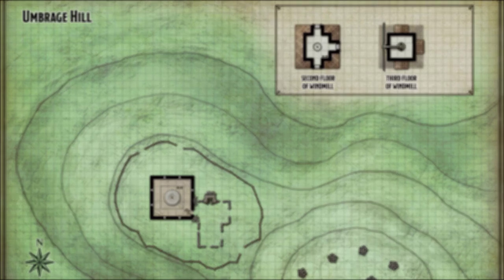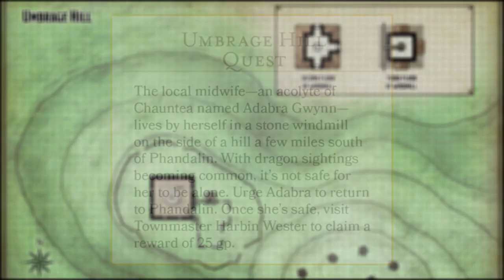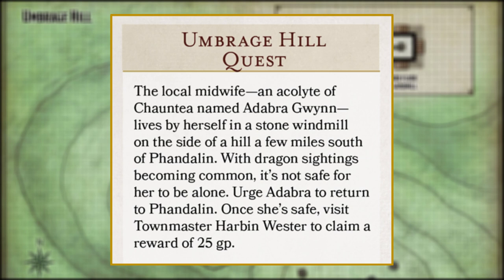Here's the prompt that the characters find on the Phandalin job board and that the players receive on the quest card: The local midwife, an acolyte of Shantea named Adabra Gwynn, lives by herself in a stone windmill on the side of a hill a few miles south of Phandalin. With dragon sightings becoming common, it's not safe for her to be alone. Urge Adabra to return to Phandalin. Once she's safe, visit Townmaster Harbin Wester to claim a reward of 25 gold pieces.